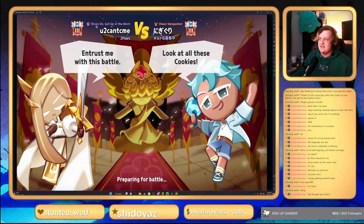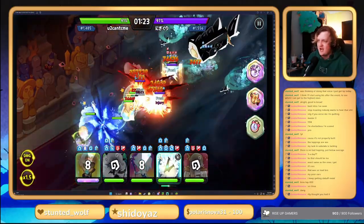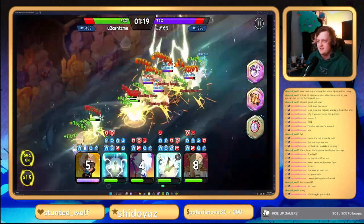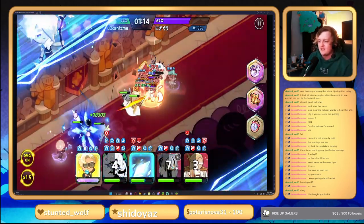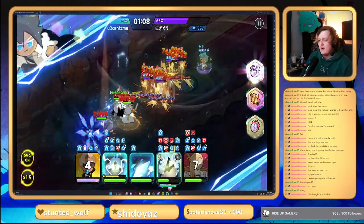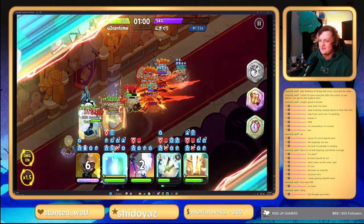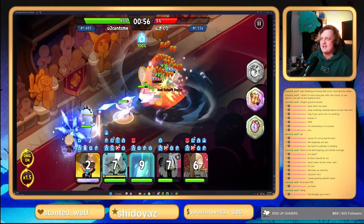Hopping into our sixth match — hopefully we don't get smacked like the last one. We almost had that previous match but we're moving on. Sherbet Cookie popping off with an absolute banger here! I will say, Captain Caviar puts in work — his ability can still go off and hit you even after you kill him, which is annoying. But we won! We're five and one now.